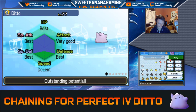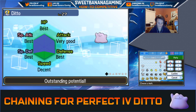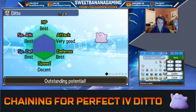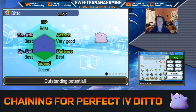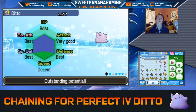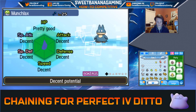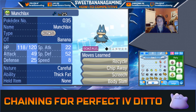I'm going to use this marking system: the first marking is HP, next is Attack, Defense, Special Attack, Special Defense, Speed — put a marking on each one that's perfect, just for quick reference. Also, my Munchlax ended up learning a lot of moves while we were training because I had the Experience Share on. If you don't want to waste time, probably turn the Experience Share off, and turn battle animations off to save as much time as possible.